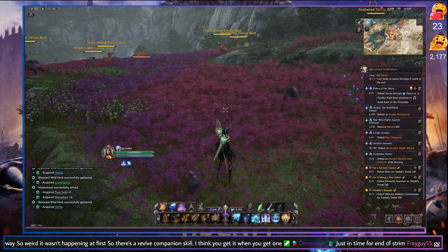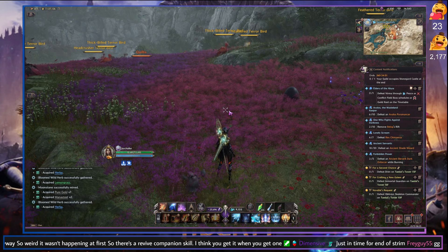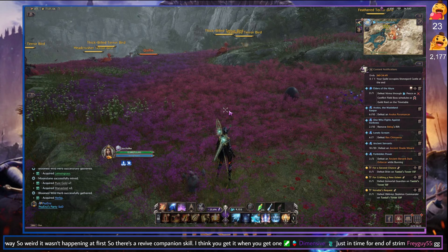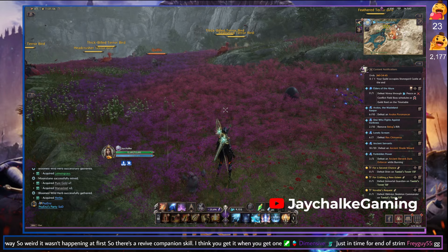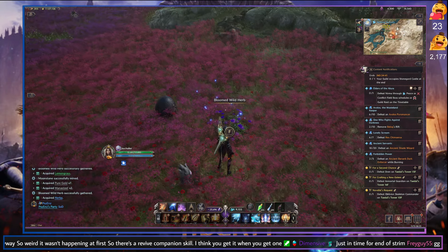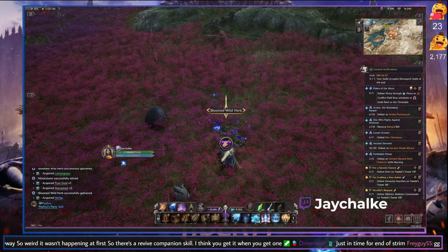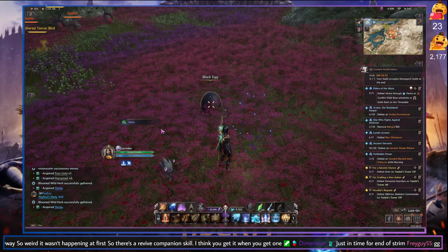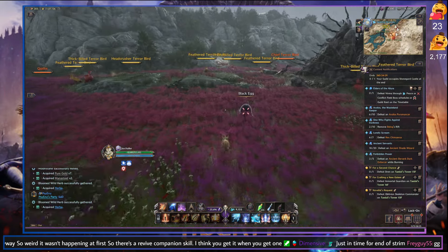The actual spot where we're going to get a ton of rain-specific drops — it actually changes the drop tables for the gatherables in the game while it's raining. If you didn't know, these wild herbs are going to turn into bloomed wild herbs, and we're going to be able to get better drops from these. As you can see, I got a blue herb drop, and those rare drops are going to be increased.